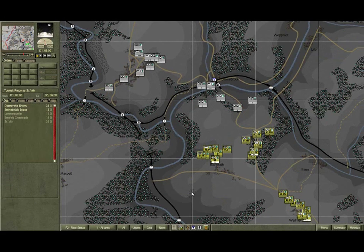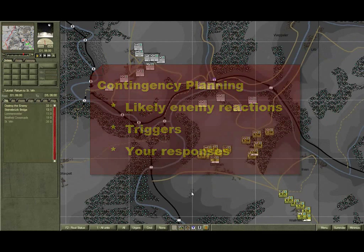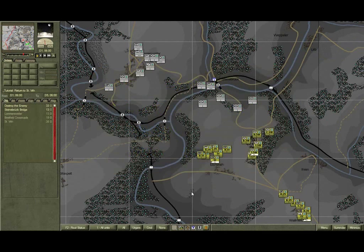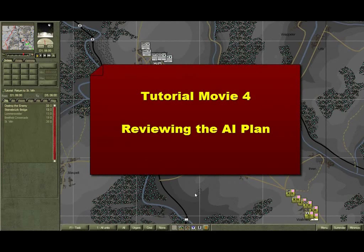So it's a good idea to consider the likely enemy reactions to your plan, identify their triggers, and consider your response options. Because of orders delay, you're best to have this worked out in advance — then you can monitor the battle as it unfolds and respond immediately a trigger occurs. Feel free to review your orders, consider other enemy reactions and your responses to them. And when you're ready, start up Tutorial Movie 4: Reviewing the AI Plan. See you then!